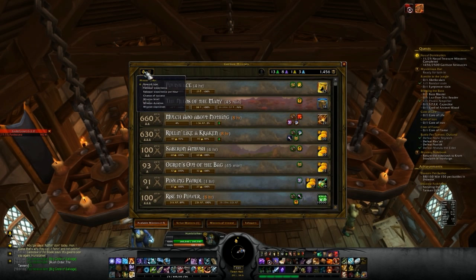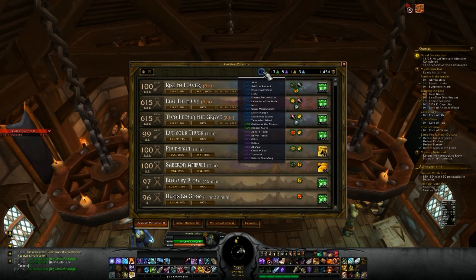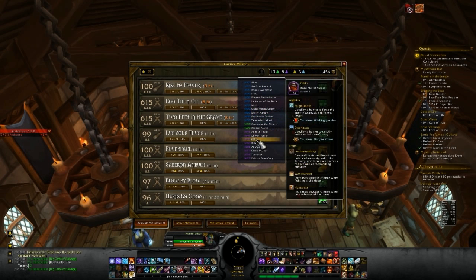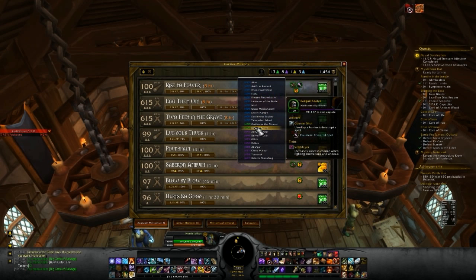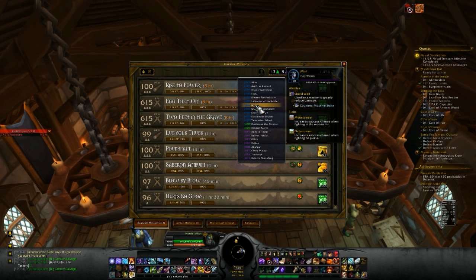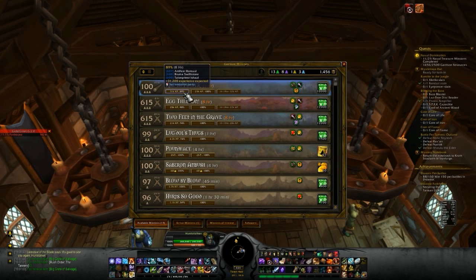If you want to start another mission, there's a selector over here where you can choose reward type — experience, mission level, stuff like that. Right now we're doing follower experience, trying to get our guys leveled up as much as possible. If you have one specific guy you want to level up faster than the others, you can click that and it will prioritize leveling him up as fast as possible.